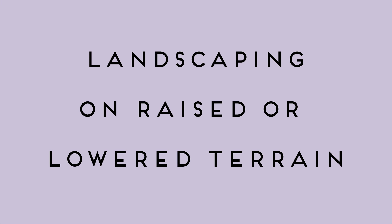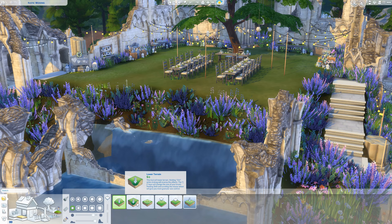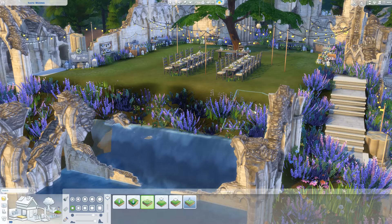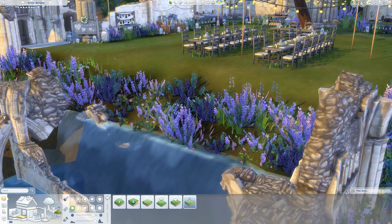Next up are my tips and tricks for landscaping on raised or lowered terrain. Tip number seven: do the terrain modifications first before you place any landscaping objects, because they will move according to the terrain changes that you make. For example, if I change this hill, the plants as well as the terrain will be lowered, which means you'll have to raise all the plants again manually — which is a lot of work.